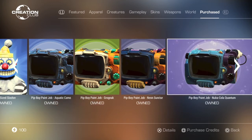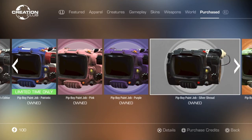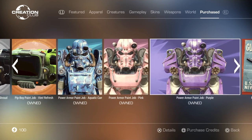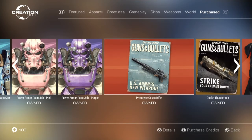Moving on, there are the Pip-Boy Paint Jobs: Aquatic Camo, Gognark, Neon Surprise, Nuka Cola Quantum, Overseer's Edition, Patriotic, Pink, Purple, Silver Shroud, Vim Refresh, Aquatic Camo Pink, and Purple. I don't have any of them downloaded because of the zero kilobyte glitch mentioned earlier.